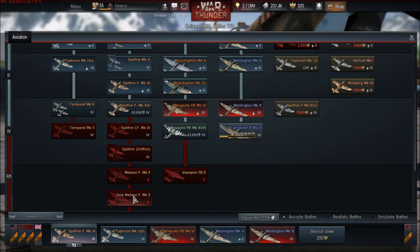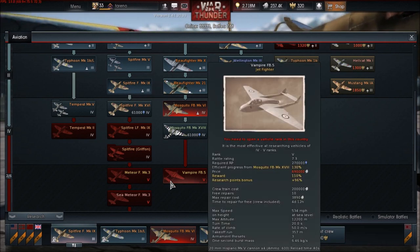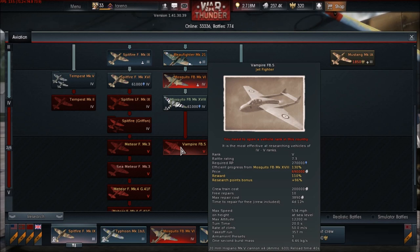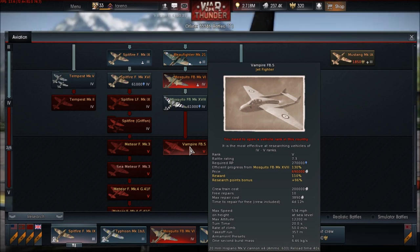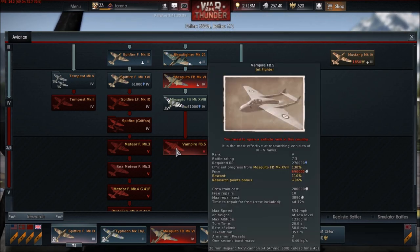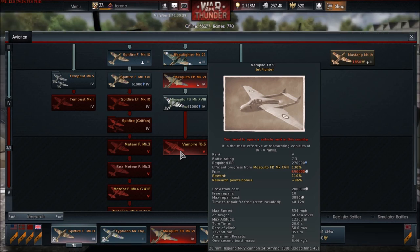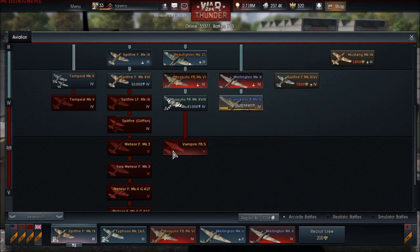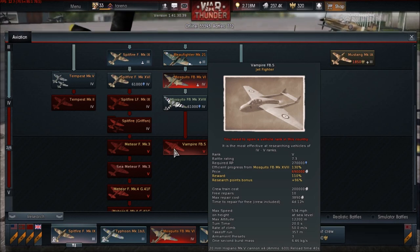We should also be getting the Venom FB4. I'm guessing it's going to go in the fighter bomber line, probably after the Vampire. I think it flew literally days before the cutoff date - late 1953. There's some confusion about the cutoff date: some give it as the end of the Korean War, some give it as the end of 1953, but it flew in December 1953. I'll assume it'll come after the Vampire, but we'll have to check as more information comes up.